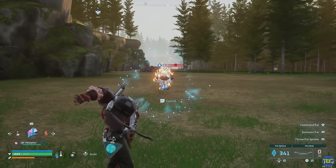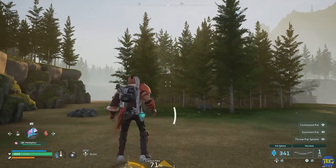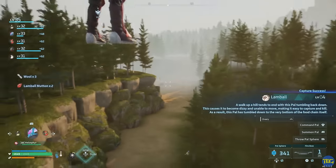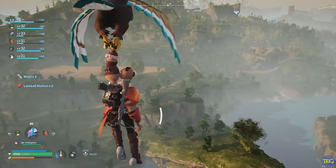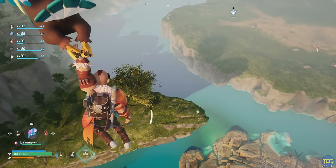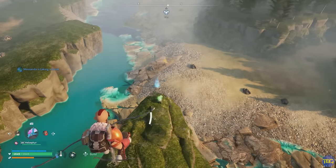Another fun little trick to get around in the world: when you throw a pal sphere at something to capture it, if you jump up on top of it you can actually mantle it and stand on top of the pal sphere. When it captures them, it will fly you miles up in the air, and then you can pull your glider and glide off to wherever you need to be.